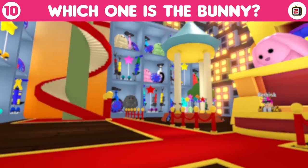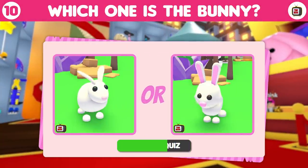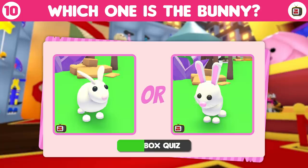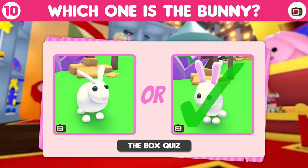Round number 10. Which one is the bunny? Is it the one on the left or the one on the right? Yep, the bunny is on the right hand side. Have a point if you got it.